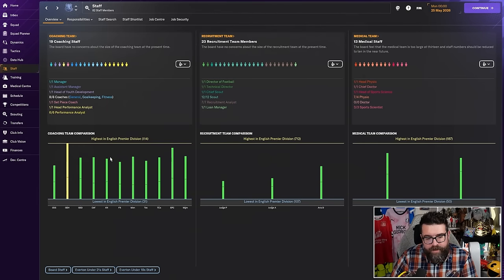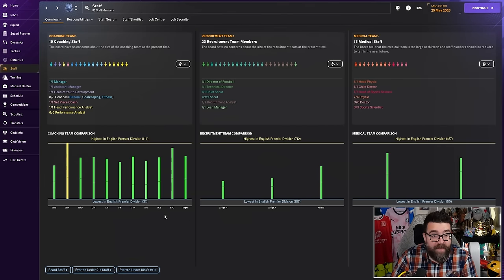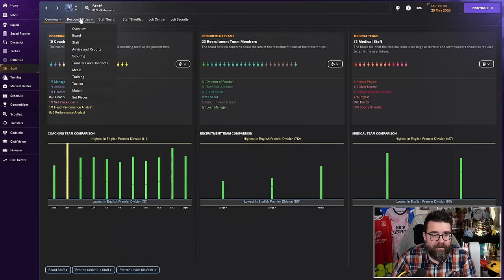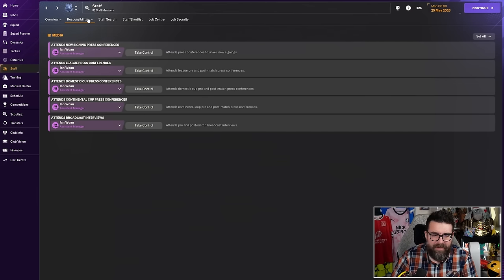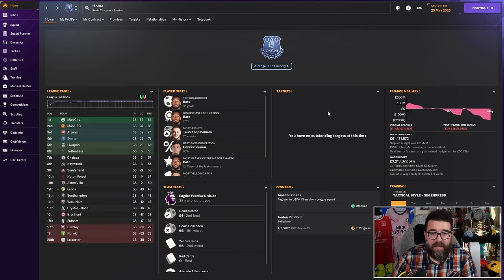One of the first things I do when I arrive at a new club is make sure we've got staff in place. You want these bars on the staff screen to be as close to the top as you can possibly get. If they're not, get them there. We're not quite there in the Everton save because we're Everton — we're not going to have the best coaches in the league straight away — but we can certainly be working towards it. Get good staff doing the things you don't want to do, like handling your media and running your training.